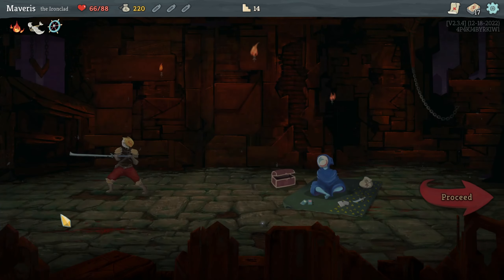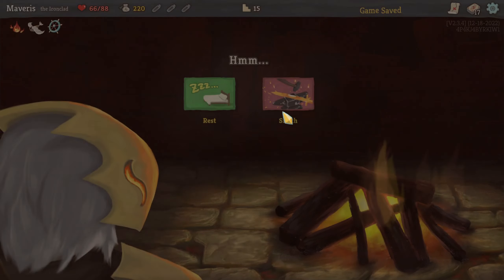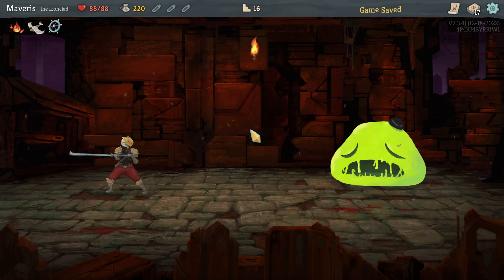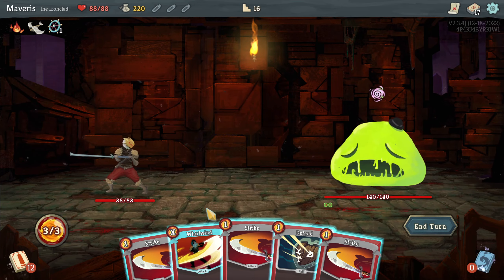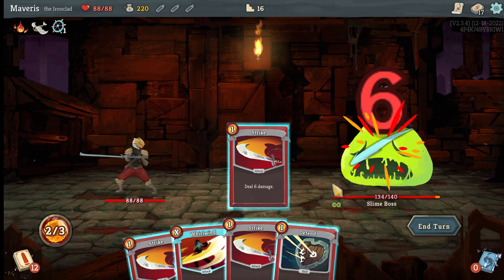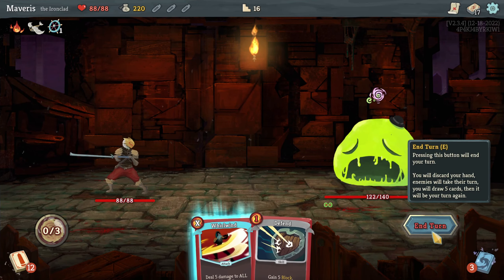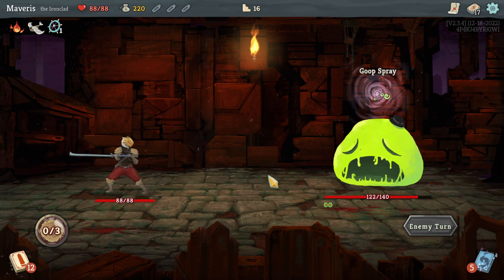I don't even know what colorless cards are. So let's leave it at that for now. You can rest, go into the boss fight with full HP. Not upgraded whirlwind is definitely not as good as upgraded whirlwind. That is for sure.